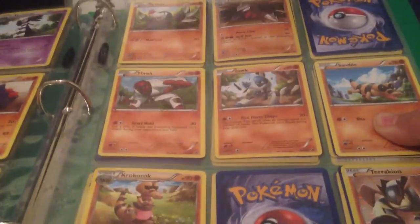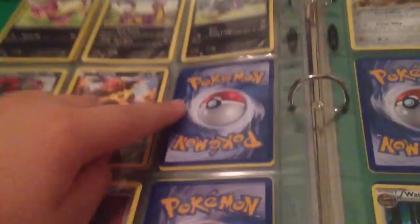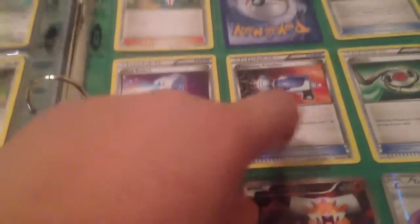I am also missing Krookodile, Mandibuzz, the rare Ferrothorn, and Klinklang. I have completed the Full Arts — got all of them, even the Promo — and I got Catcher, which I'm very happy about.